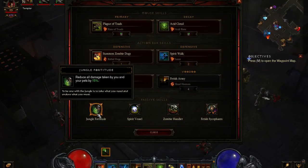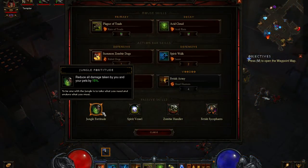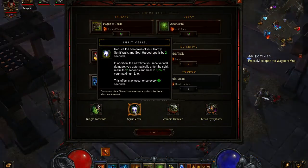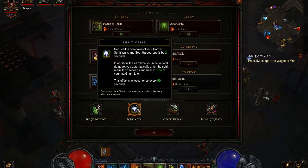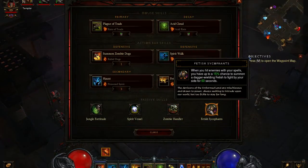For passives, we have Jungle Fortitude, which I can probably get rid of now and switch it out for something else — you'll see why when I get to my gear. Then I have Spirit Vessel, which I could probably get rid of too, but I'd like to have it just in case of fatal damage. Then I have Zombie Handler, and last but not least, Fetish Sycophants.